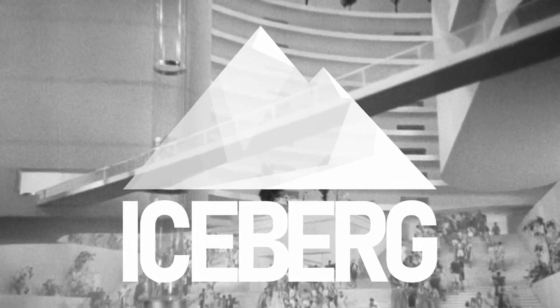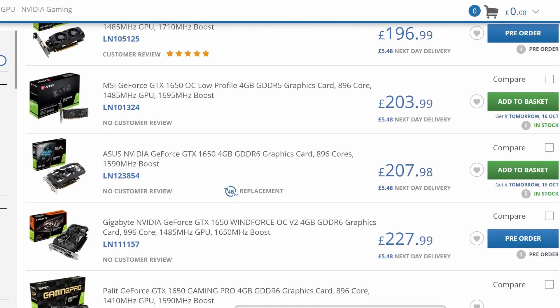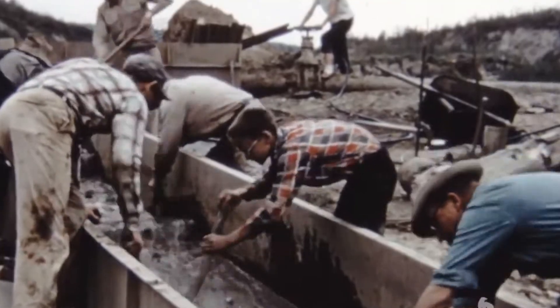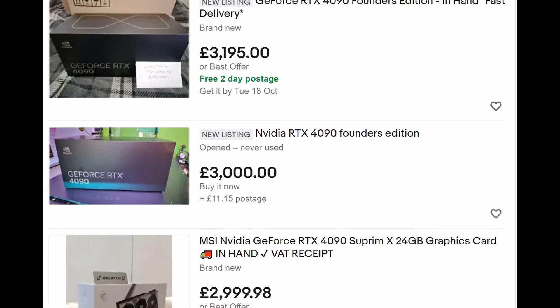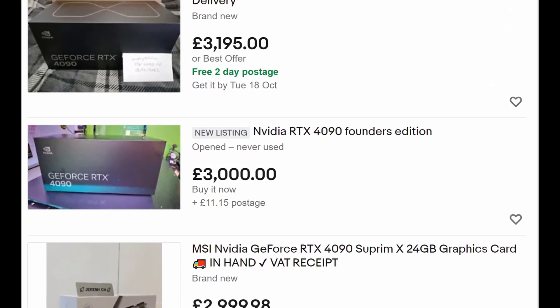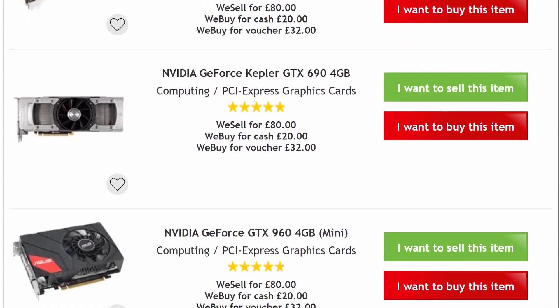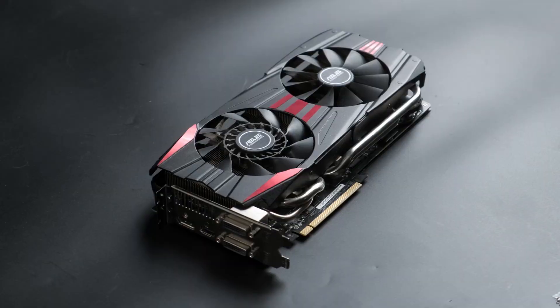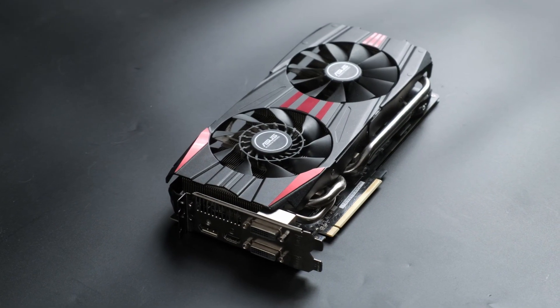Welcome, weary traveller, to the world of tomorrow. In this blissful future, PC parts are now not quite plentiful, but miners are indeed making minuscule money, and scalpers have switched strategies. The second-hand market is healthier than it's been in almost two years, which is great, because the new market still sucks. Once again, R9 290X owners or potential owners, this one's for you.